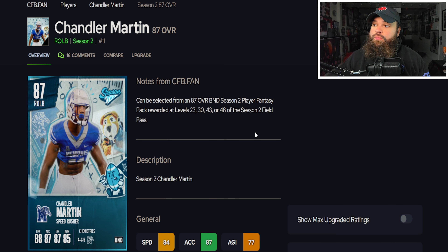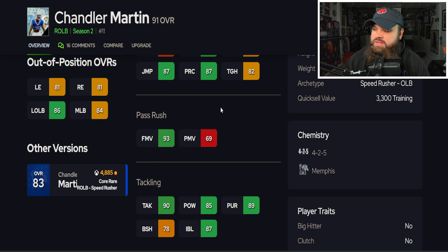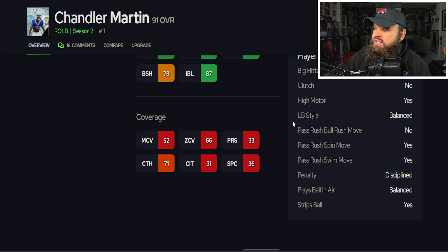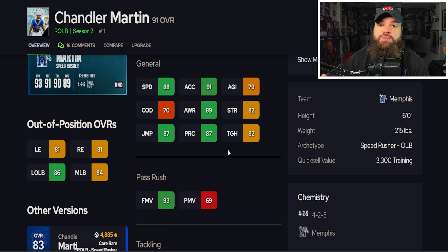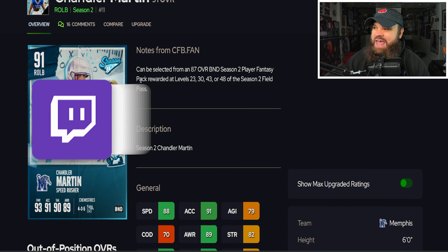Chandler Martin is first up and this card could potentially be up to a 91 overall. He has 88 speed and 91 acceleration — crazy good physical stats. He's an edge rusher with great finesse moves at 93, which is top end in the game. The power moves are a weakness and run defense isn't the best either — not a coverage player, straight up pass rusher. Looking at his traits, he only has the spin and swim move trait on, meaning he won't use the 69 power moves, only the 93 finesse moves. The real weakness is 78 block shed.